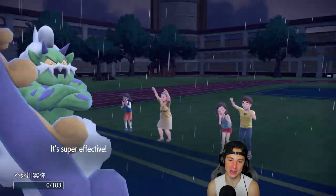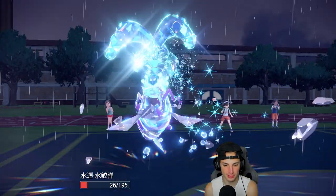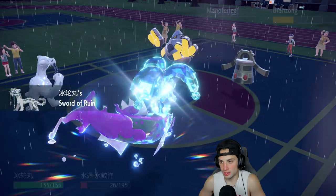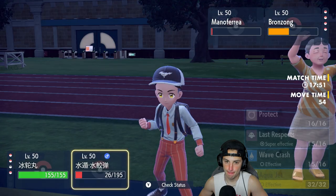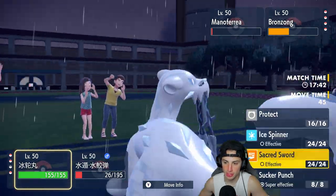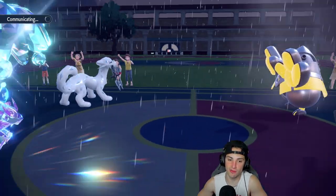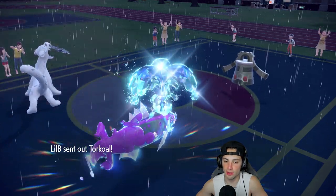I go for Sucker Punch since Bronzong is forced to attack, then decide to use Last Respects in case Bronzong swaps. Chien-Pao Ice Spins since we outspeed. Torkoal comes out next — it changes the weather to sun, which is a problem. I double protect when Iron Hands returns to waste the Fake Out turn — good thing I have two Pokemon that can protect.